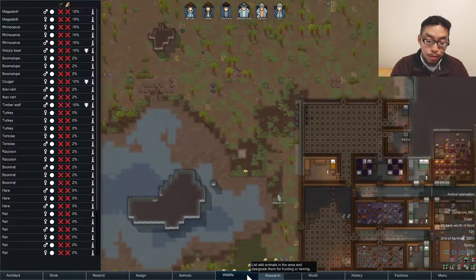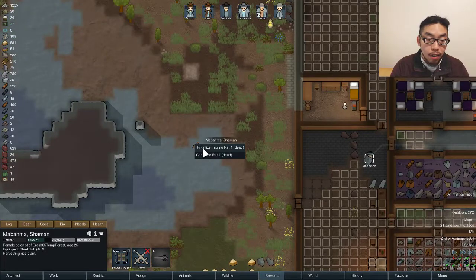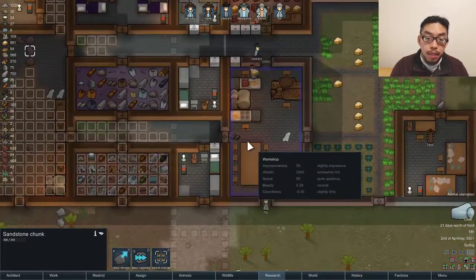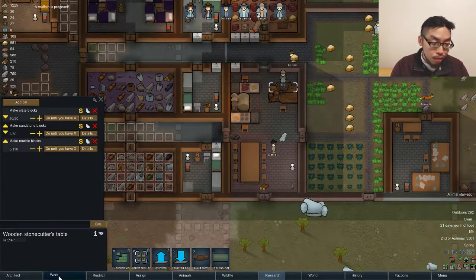Get out of my personal space. I don't want you in my personal space. Are you about to slaughter him? Oh God, can you at least haul him if you're going to slaughter him? Why is nobody making sandstone though? A muffalo is pregnant! Oh no.